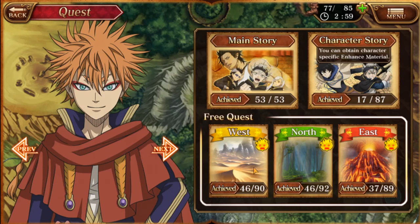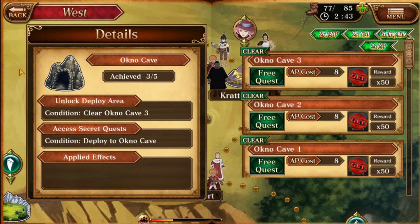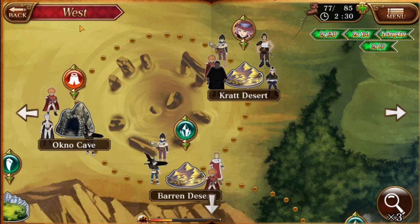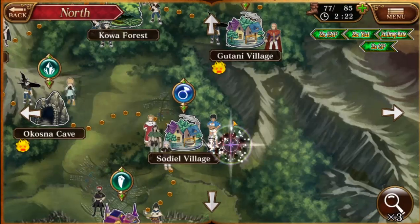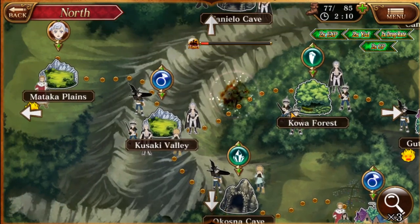Another way to earn jewels is through free quests. I think there are 82 in each area. So 82 times 3 gives us 246 total missions. Each mission gives around 50 black jewels, so 246 times 50 gives a total of 12,300 jewels if we complete all free quests. Warning: you can get more black jewels from secret quests — some of them don't even give items, they just give jewels. It's usually the low-emission ones, giving 50 jewels each. So the total is more than 12,300; that's just the base amount.